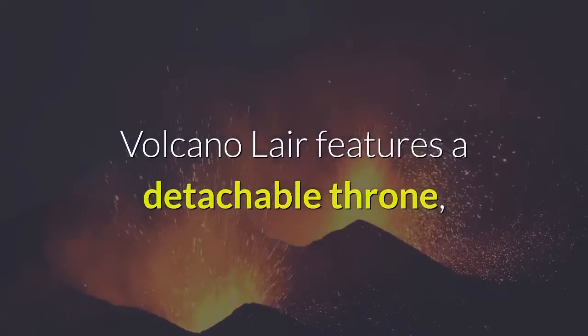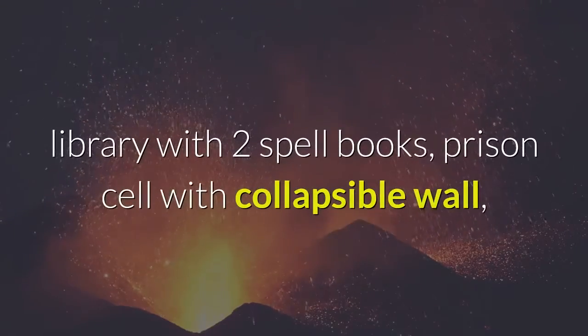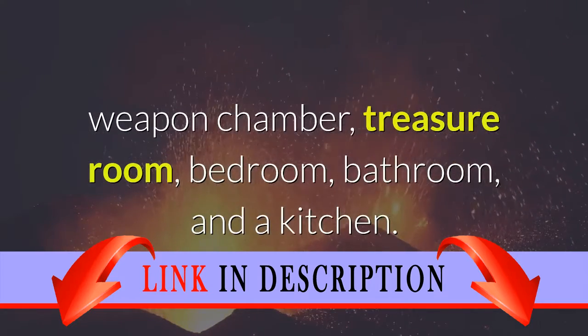Volcano Lair features a detachable throne, a seated disc shooter weapon, trapdoor, stairwell with spinning saw blade, library with two spell books, prison cell with collapsible wall, weapon chamber, treasure room, bedroom, bathroom, and a kitchen.